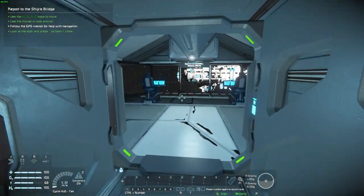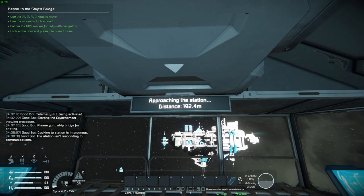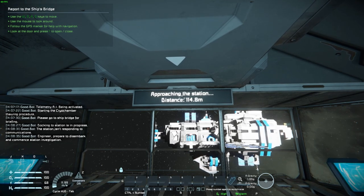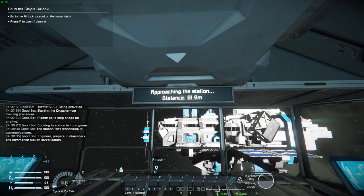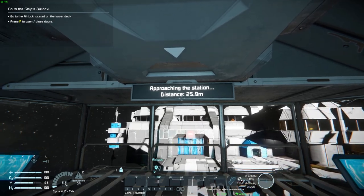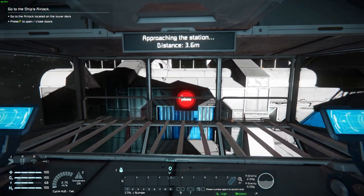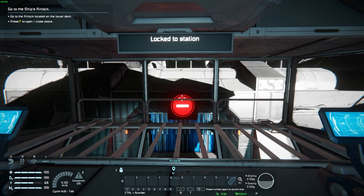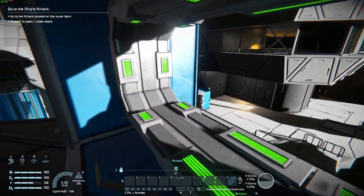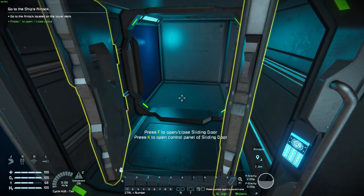All right, so there's an airlock down there but we've got to go to the bridge first. Approaching the station — apparently according to Good Bot on the left, the station isn't responding to communications. I think it's being attacked, that's why. You're going to stop the ship? No, you're just going to ram us into it. Okay.